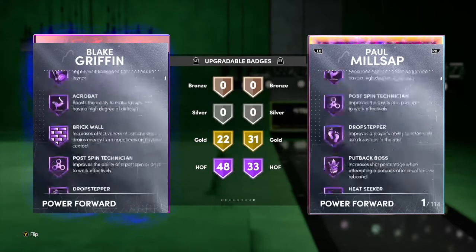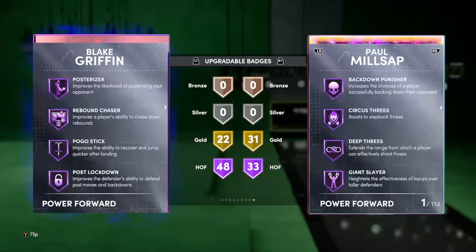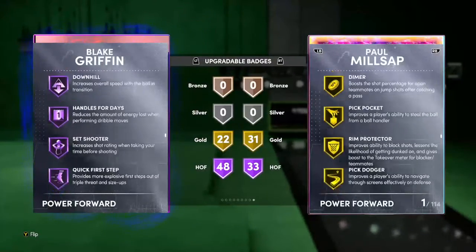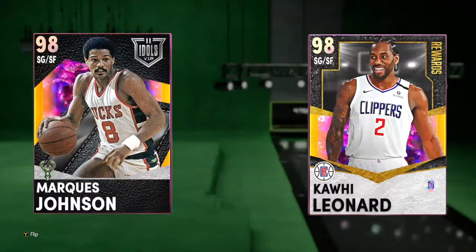Checking Blake Griffin's badges — he comes with 48 Hall of Fame badges, 22 Gold. He has Corner Specialist, Slob City, Highlight Film, Clamps, Posterizer, Deep Threes, Circus Threes, Downhill, Quick First Step, but he only gets Dimer in Gold.